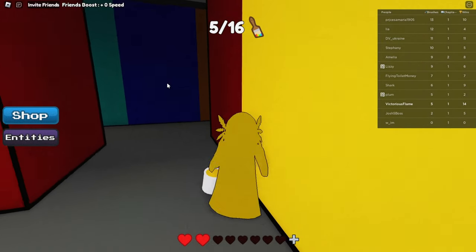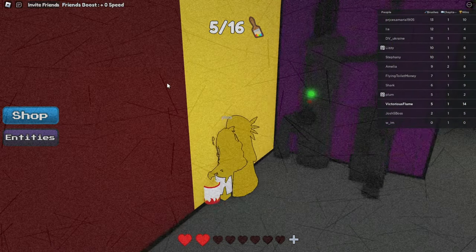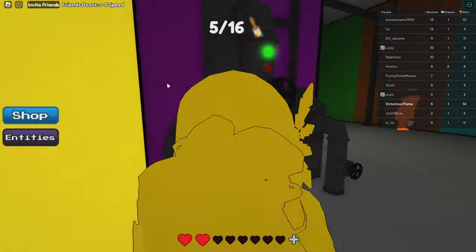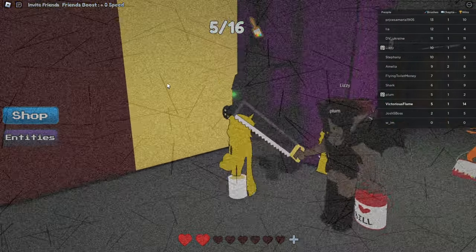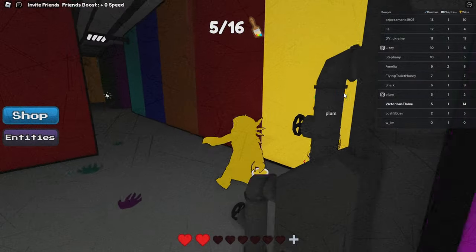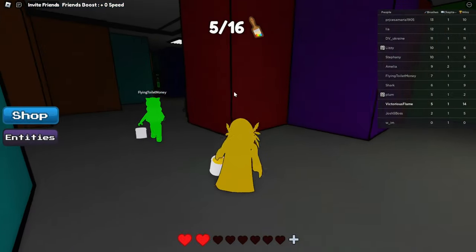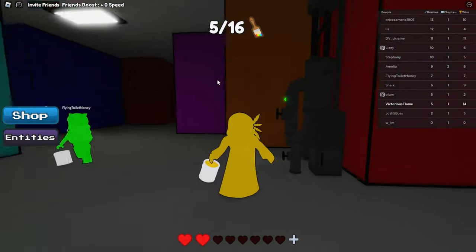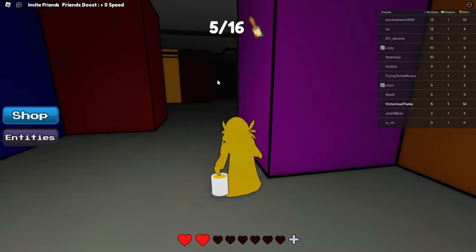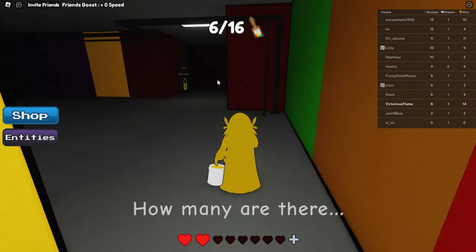Did that monster just disappear? Oh no, he just went backwards. Let's wait right here. Whoa, the monster was really close to getting us. Since the monster's chasing that girl, let's go forward. There's a paintbrush right over there — we can go get that later. Alright, right now there's a paintbrush here, we should take that.